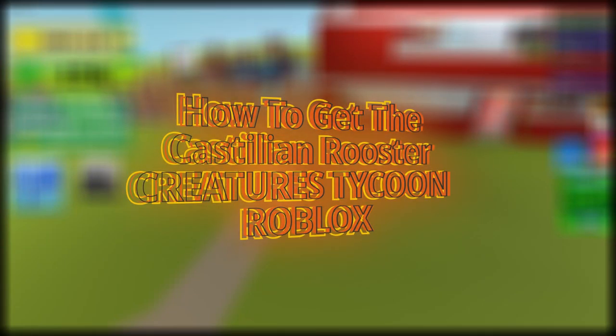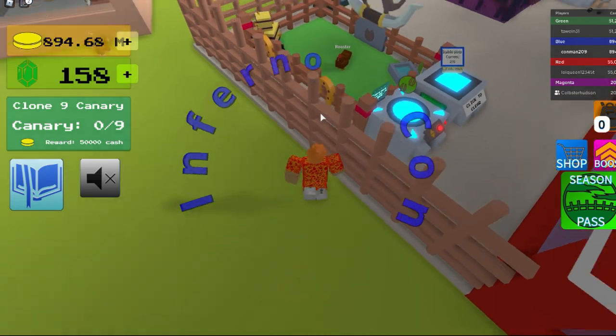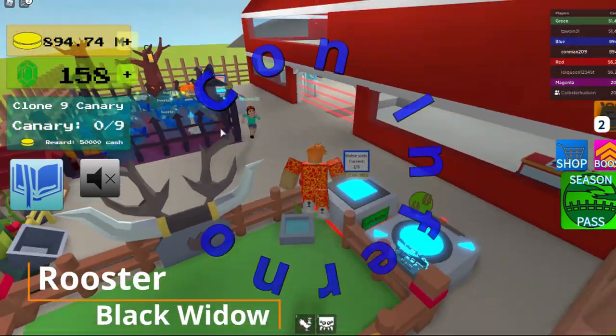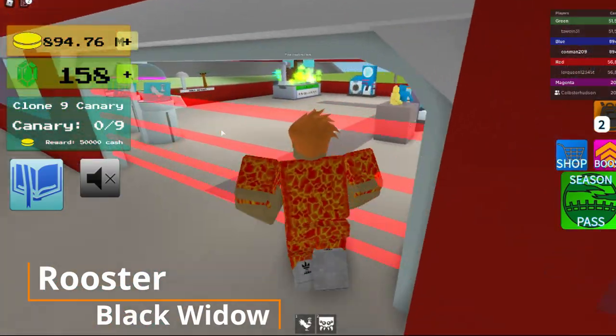Hey guys, today I'm going to be showing you how to get the Castilian Rooster. First, you get your Rooster and Black Widow and bring them over to the fusion chamber.